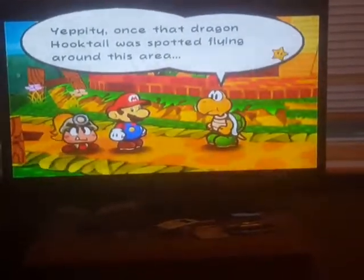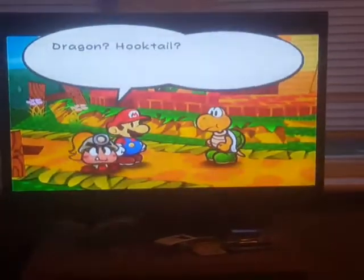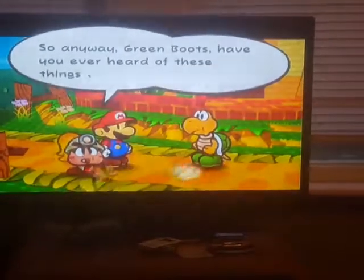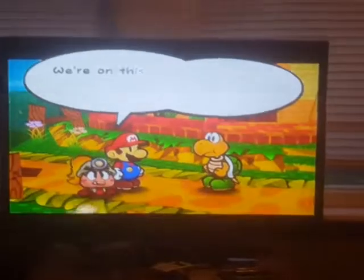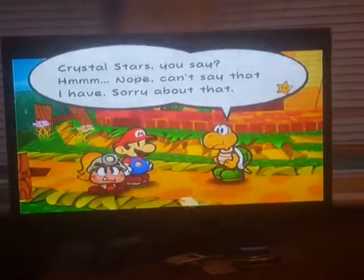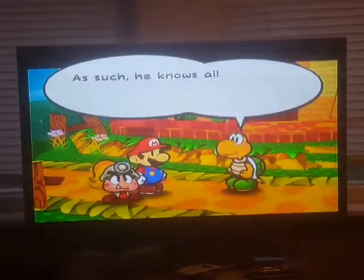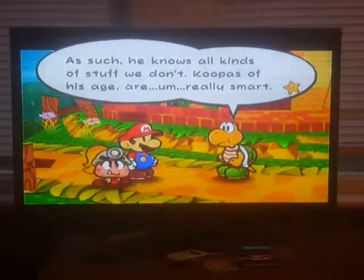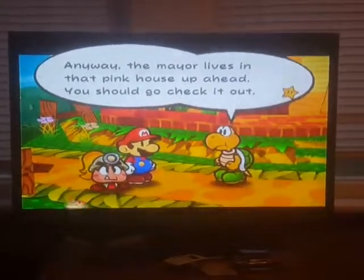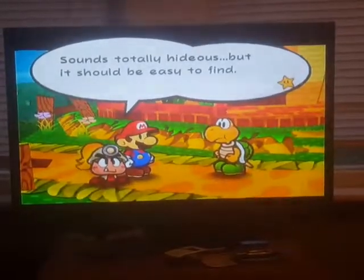Once that dragon Hooktail was spotted flying around this area, well, it didn't help tourism. Dragon Hooktail — it's been that huge thing we saw earlier, Mario. So it's called Hooktail, huh? Ooh, scary name. Anyway, have you ever heard of these things called Crystal Stars? Well, we're on this quest for them — it's very important. Nope, can't say that I have. Sorry about that. You might want to speak with the mayor though. He's really, really old. Koopas of his age are really smart. The mayor lives in that pink house up ahead — you should go check it out.